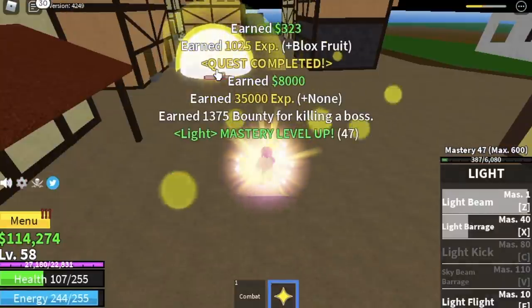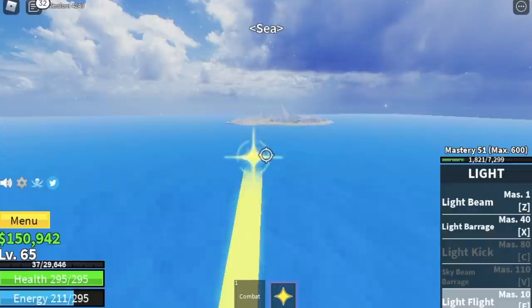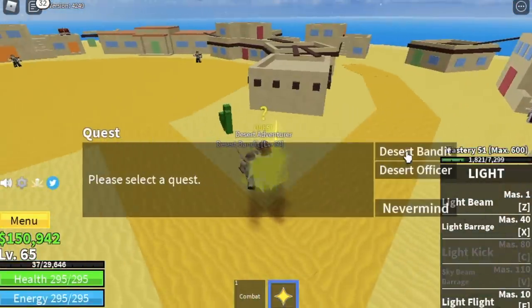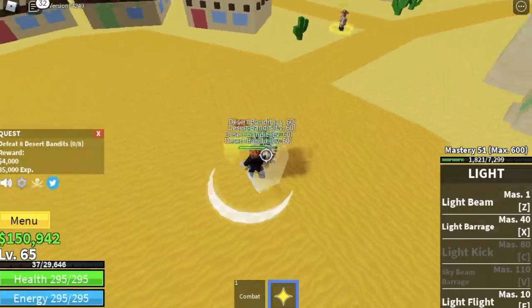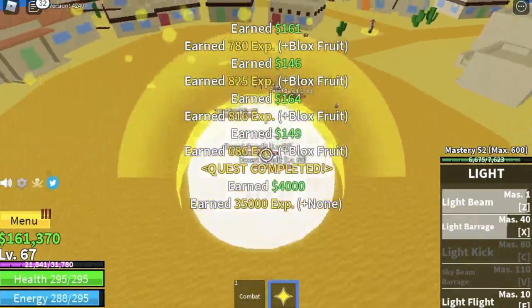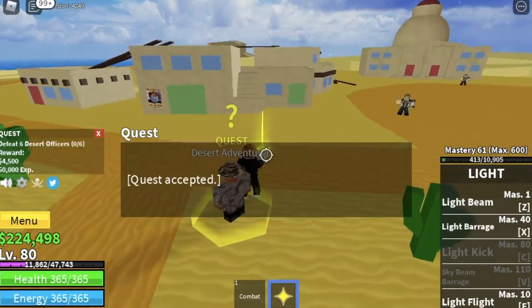When you're around level 55, you can start defeating Buggy the Clown for faster leveling. Defeat enemies until you reach level 65 — that's when you unlock your logia effect for the desert area. After that it's very easy to grind and defeat boss mobs here.